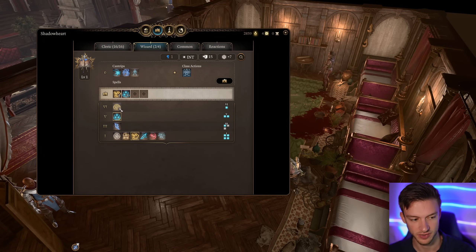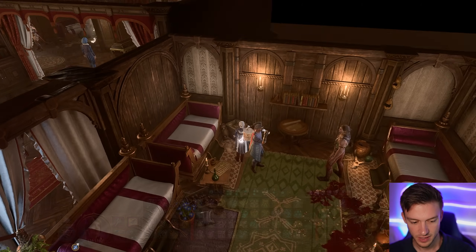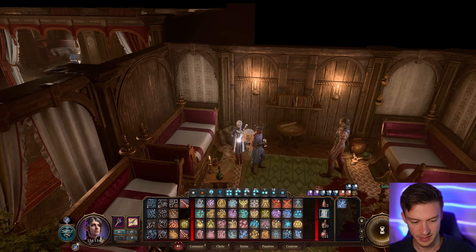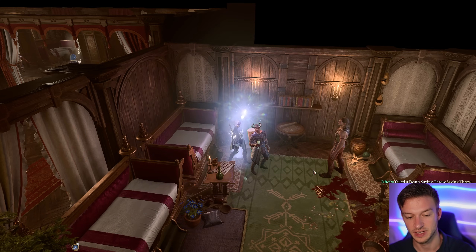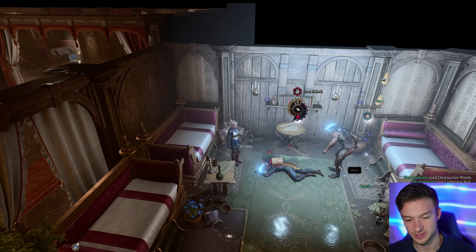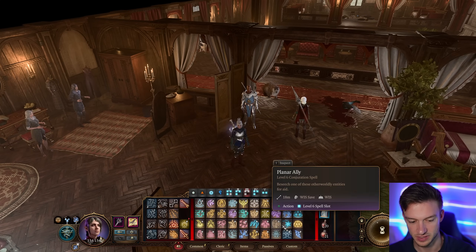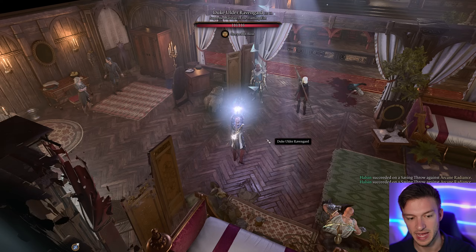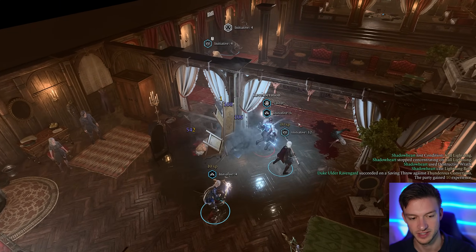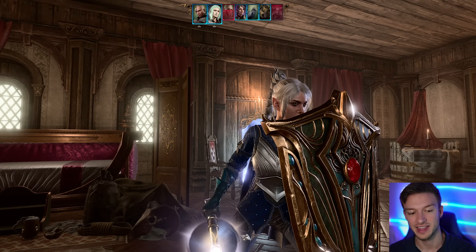For the combat demo: I'll scribe Lightning Bolt and then show Create Water. You basically want to cast Create Water on the ground, which doubles your lightning damage, then drop a Lightning Bolt and use Channel Divinity for maximum damage — 96 damage there, nearly taking out Halsin. To demonstrate again: Create Water, upcast for a larger area, then Lightning Bolt with Destructive Wrath deals 106 damage. If you had Chain Lightning that would be the icing on the cake — get a scroll from Sorcerous Sundries.